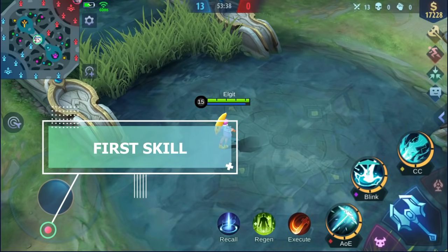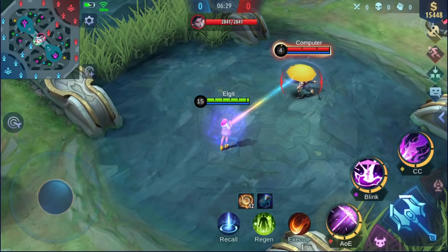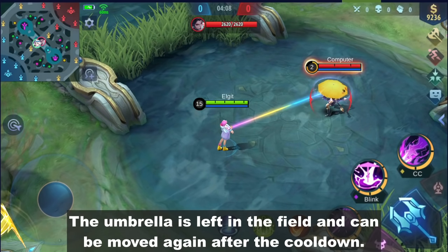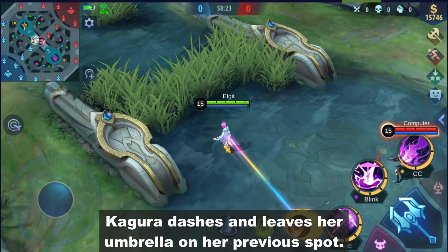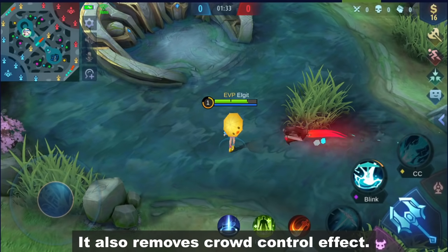First skill: Kagura releases her umbrella and deals damage to its path. The umbrella is left in the field and can be moved again after the cooldown. Second skill: Kagura dashes and leaves her umbrella on her previous spot. It also removes crowd control effects.